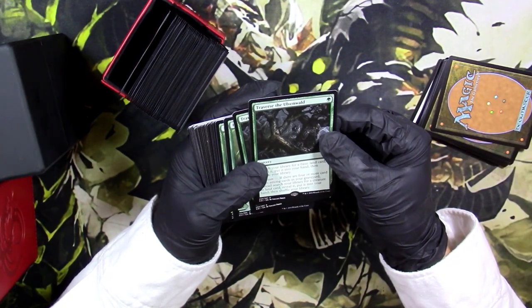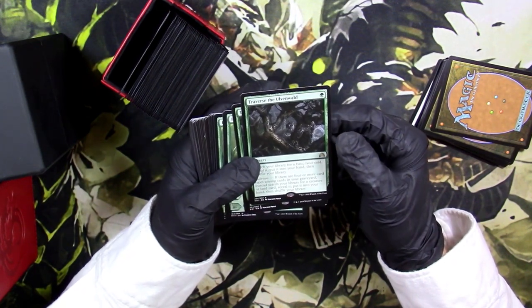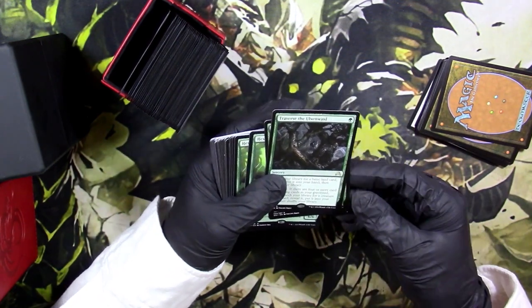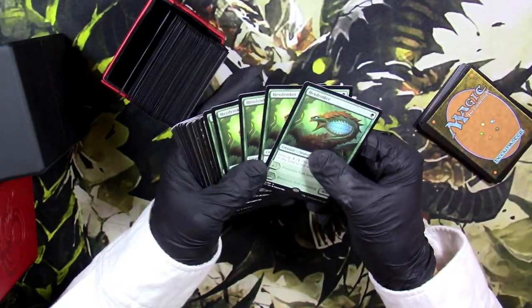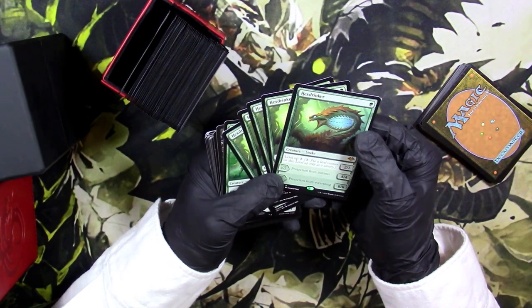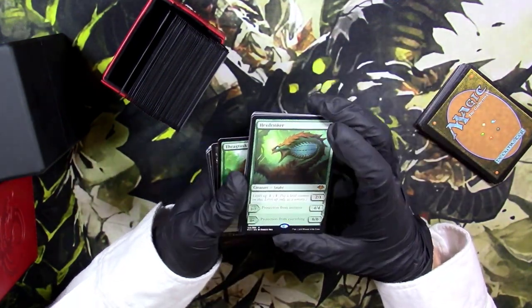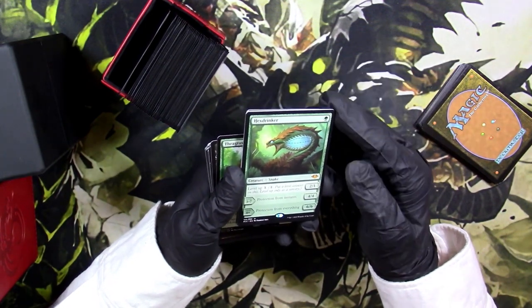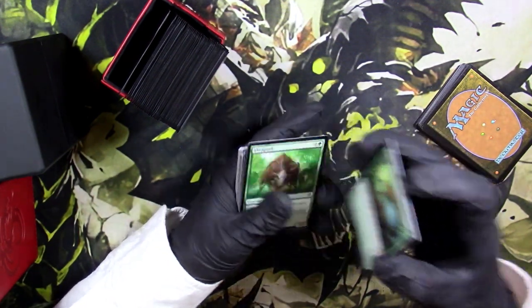Got Traverse the Ulvenwald — I wish this card would work more because I really want to be able to search out any creature I want. We got a lot of Hexdrinkers because this card's really beautiful, and I pulled some and bought some. They're really cheap — I thought it would be a lot more expensive, but it might go up in price. I still think in The Rock this card is insane because you always play Dark Confidant and when Hexdrinker hits you can power it up and it becomes really beefy.